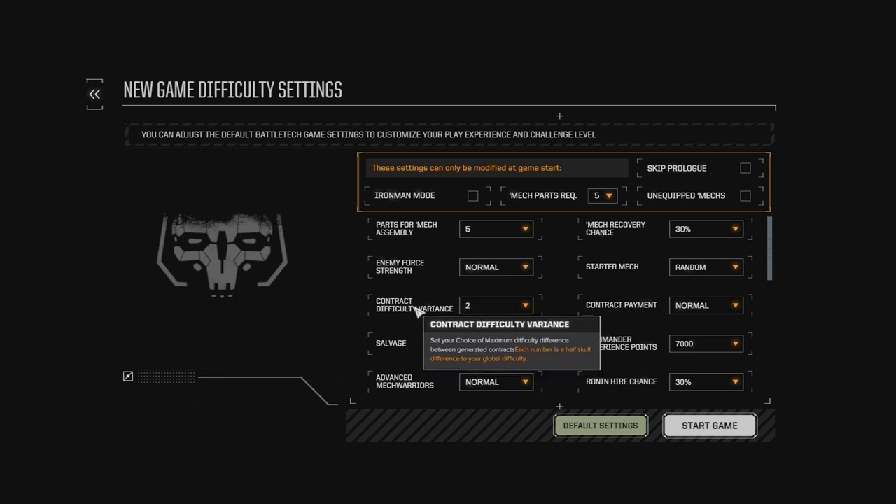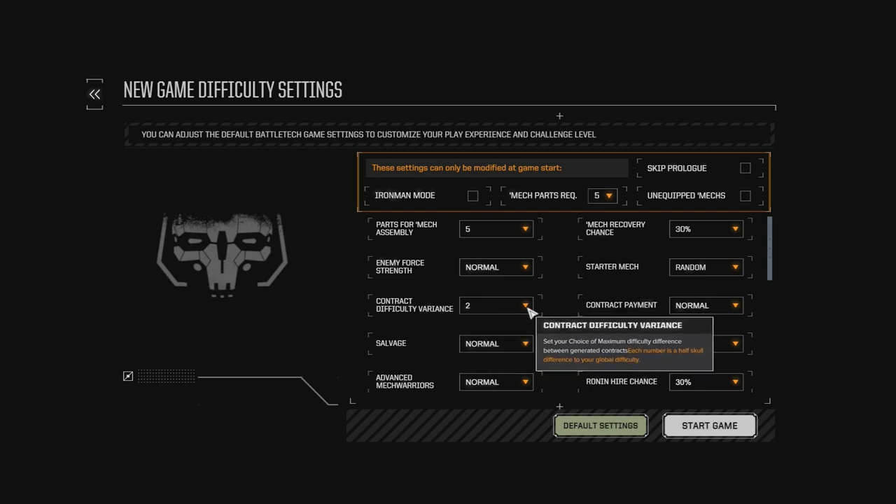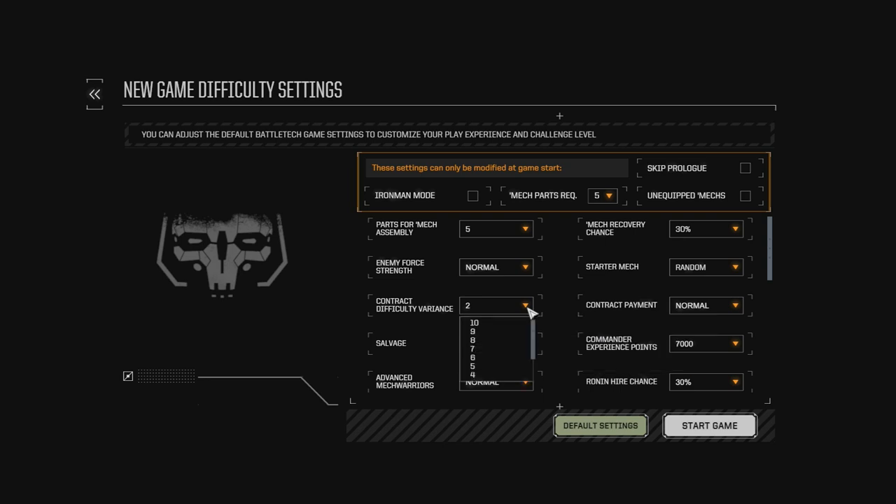Contract variance difficulty is the variance in half-skull of the missions that are created. Two is actually pretty good — if you're a one-skull lance, you can get anywhere from a half-skull to a two-skull mission. I usually play around three or four, because it's really based on the value of your mechs. If you've got good medium or light mechs, you might want to do missions two skulls higher than your lance weight, knowing you can actually survive it.